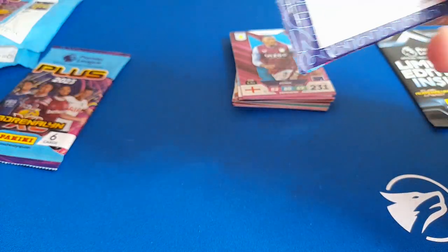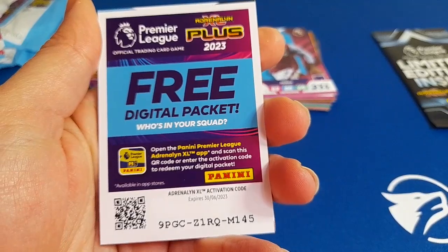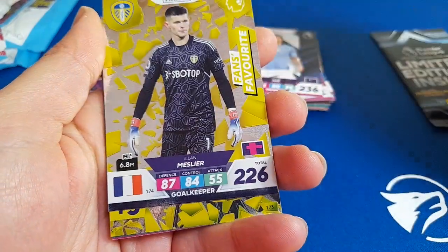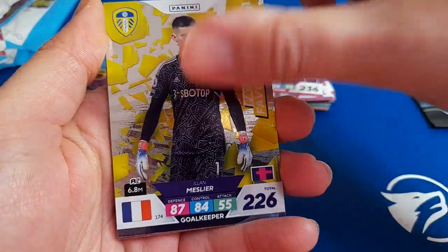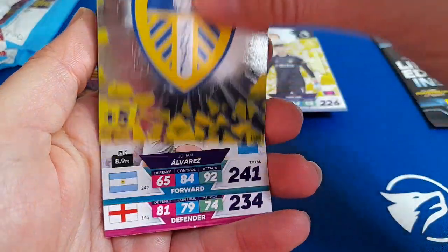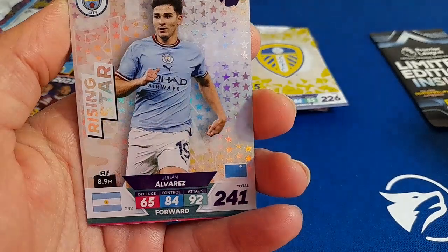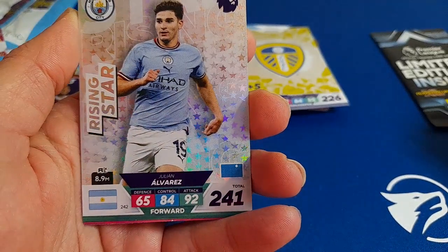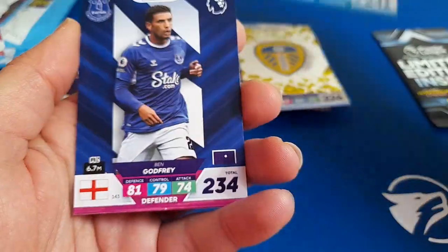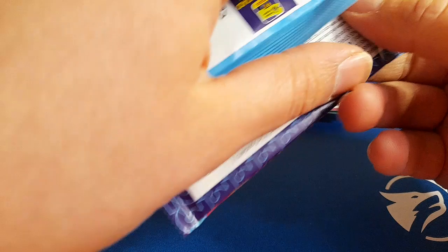Let's pack number four. Code card — I say it in every video, but if you do ever use these, let us know if you get anything good. Nathan Ake. Meslier, Fans Favourite. The Leeds badge — badges are cool as well. That's the same team. Alvarez, Rising Star — that's another nice insert. Ben Godfrey. And another Leeds player. That's a pretty late Leeds player.